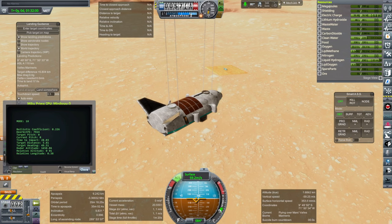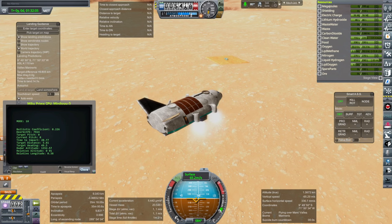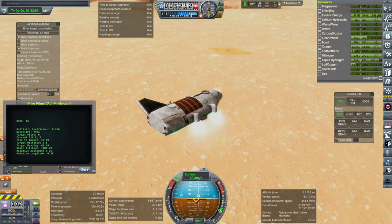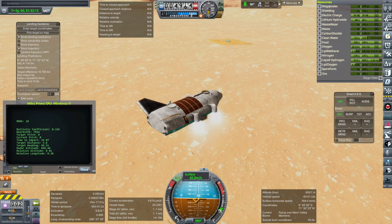If we could land without parachutes, maybe we could nudge it towards the settlement. As you can see the settlement there. I haven't color corrected the surface yet. Frankly, Mars looks very different depending on where you are in the whole business.